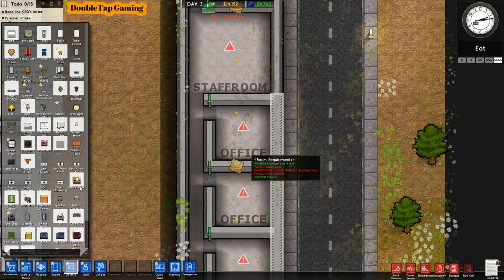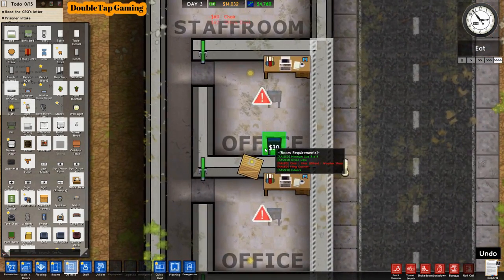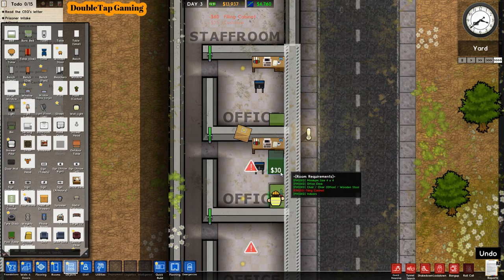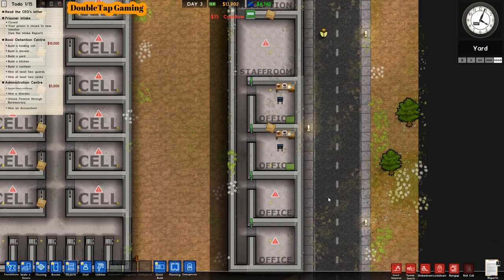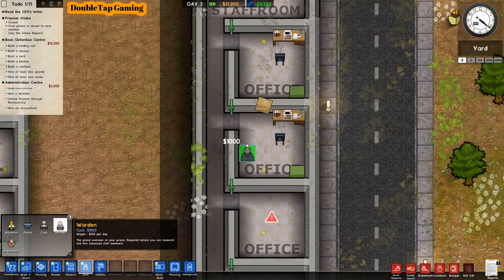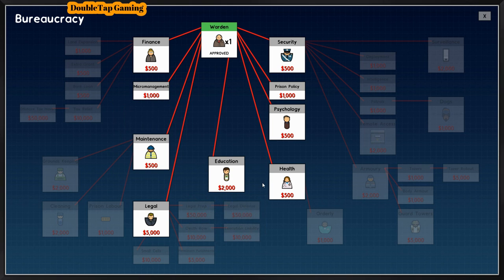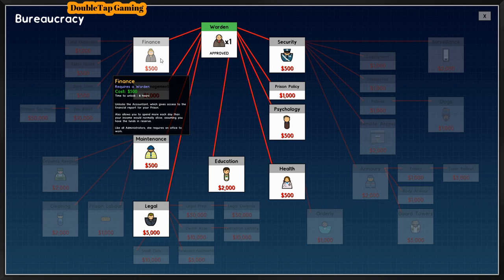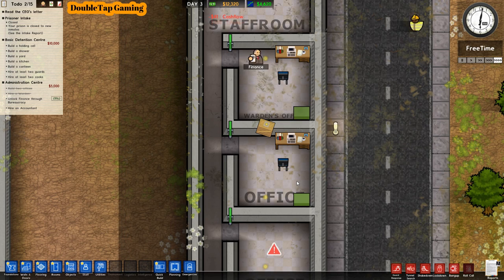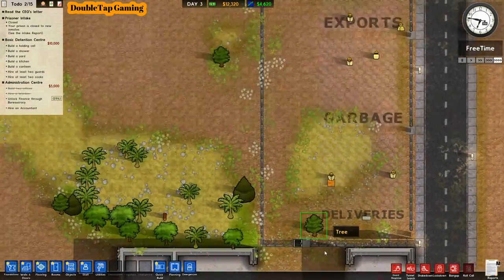Hovering over the office shows it requires a desk, a chair, and a filing cabinet. Setting two desks, chairs, and filing cabinets to get complete offices ready for our warden and finance staff. Placing a warden — the office automatically changes to warden's office. Through the bureaucracy tab in the top left, we're going to unlock finance for $500 so we can hire an accountant. The warden is now researching that — you need a warden to unlock the bureaucracy tab.